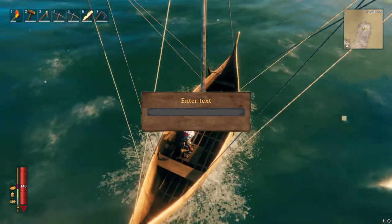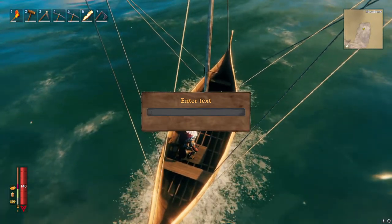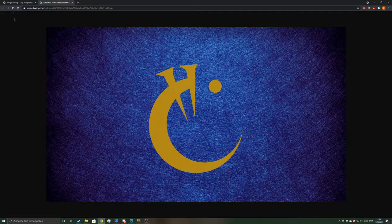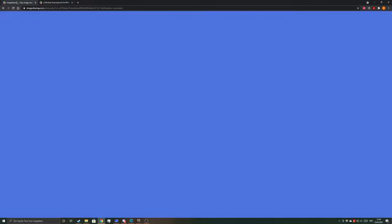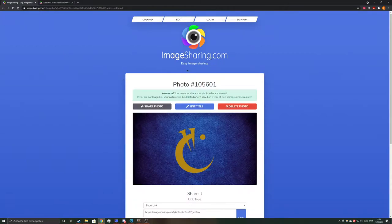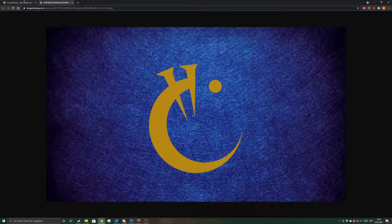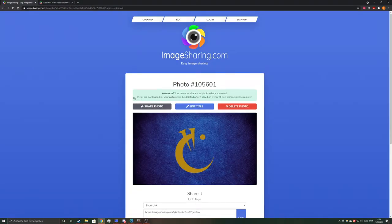You then press E and you can enter a URL of any uploaded picture. I have a picture right here that I uploaded myself onto imagesharing.com. You can upload pictures for free there, or simply use images from a Google search. The most secure way to make it work correctly is to open the picture in a new tab.